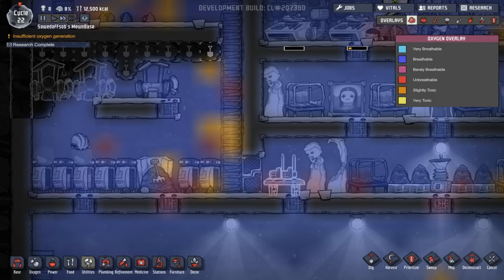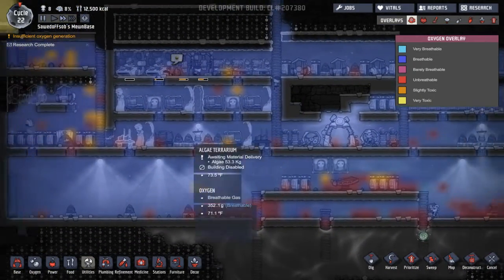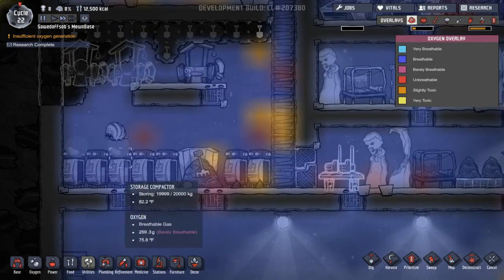Hey guys, I'm Sawdolph and today I'm going to show you how to farm slime. The first thing you need to do is get rid of the compost or delete it, and you want to make a separate room separate from your base, away from where your good oxygen is — right now I've kind of got it floating off through the base.